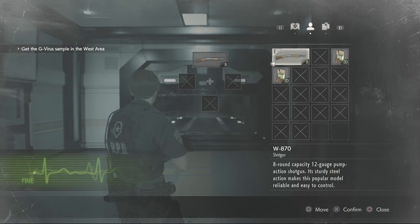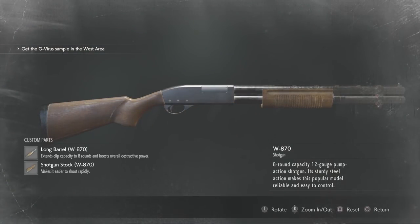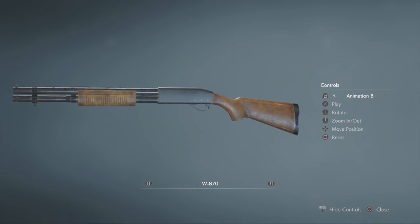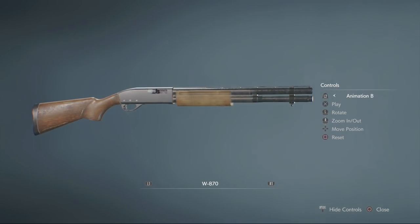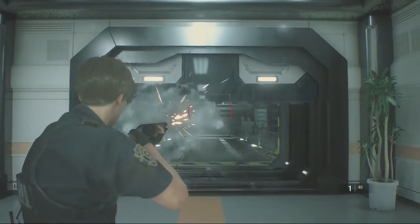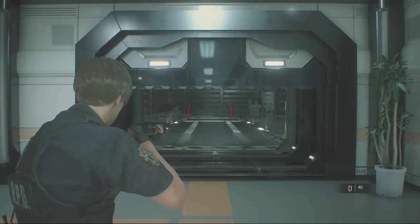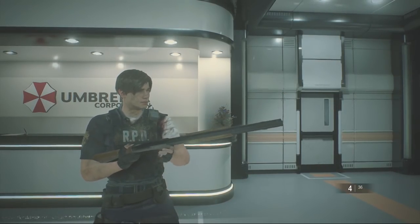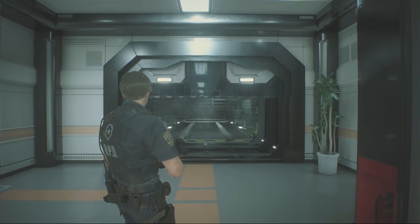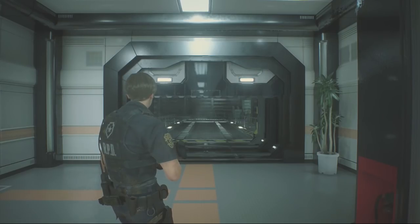Now let's try the beast with all parts attached. This is what I would call the boomstick, but we all know it's not nearly like its original counterpart. Here's a nice detailed look of the W870 with all the custom parts equipped. Let's test it out anyway.